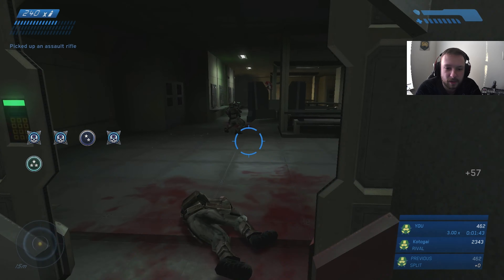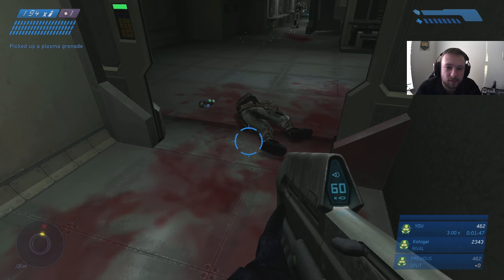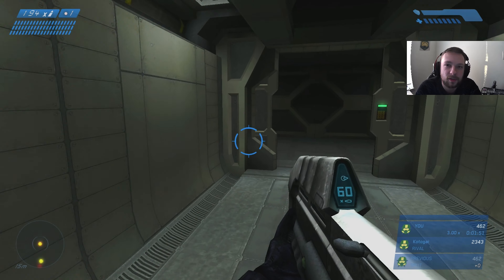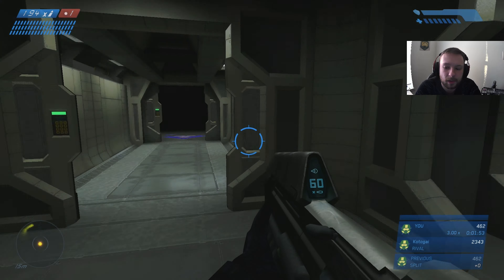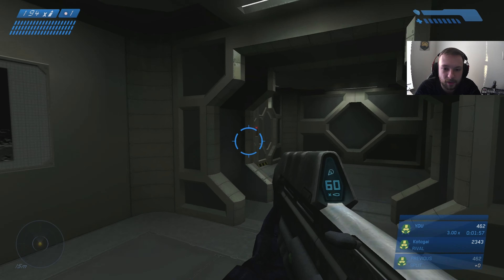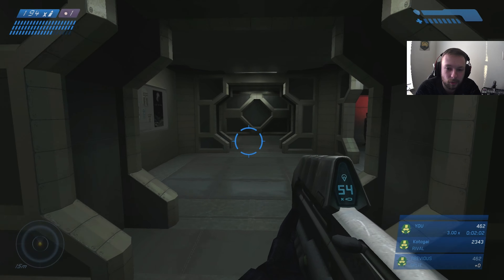You want to trigger this checkpoint. Snag your pistol, kill these three grunts real quick, and snag the assault rifle right here. You can run in there and grab some plasma grenades off the grunts or elites — that might make it a little bit easier.